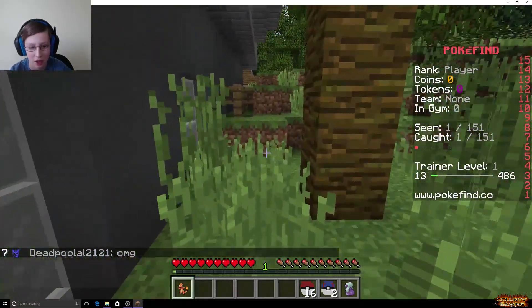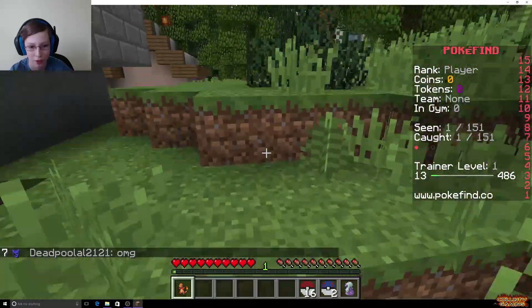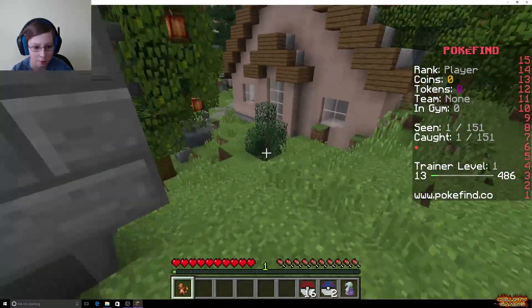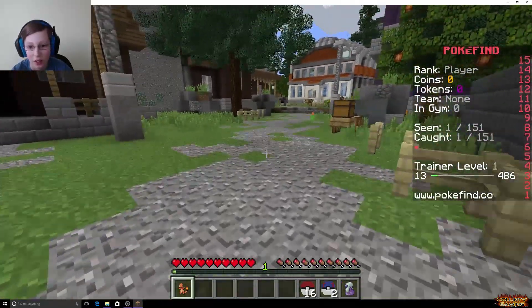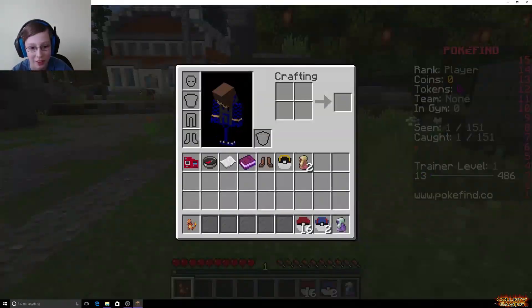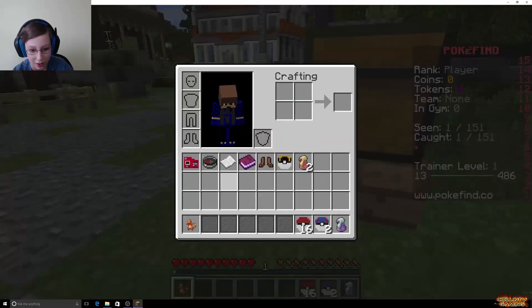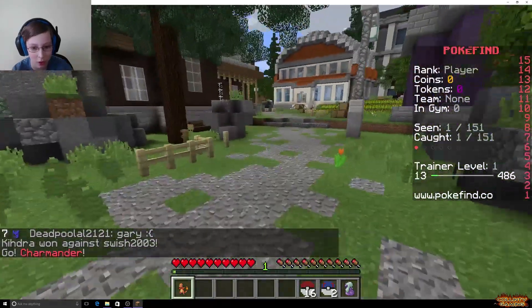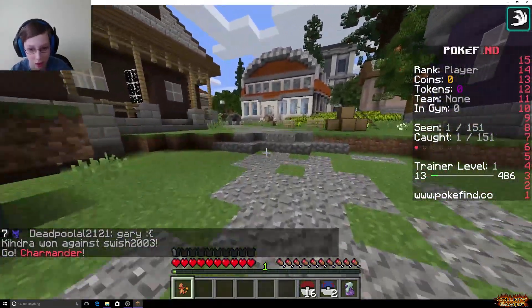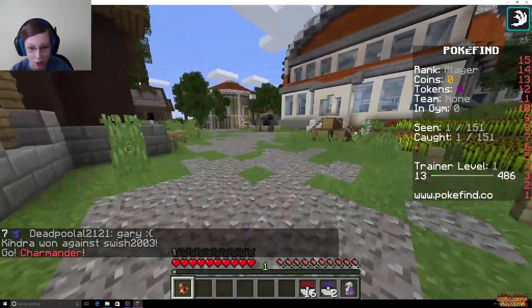We don't have a team yet. I think when you become like level 5 or something you choose a team. That would be interesting. Come on, where's some Pokemon? Show me the Pokemon! You also got your Pokedex and all that cool stuff. Ooh, running shoes! That's how fast you can go because of running shoes. That's cool.